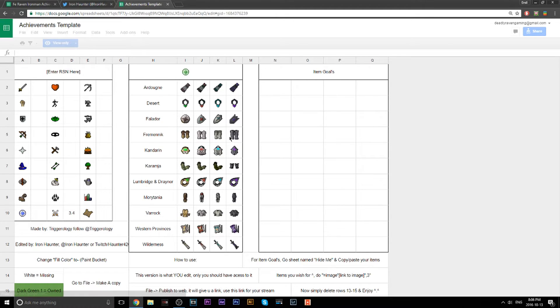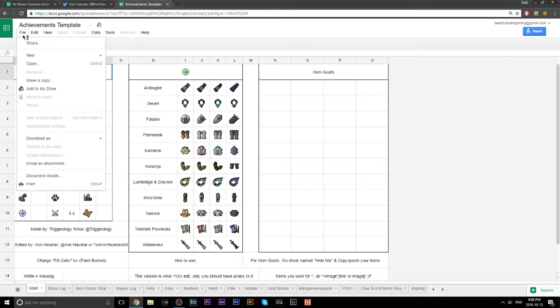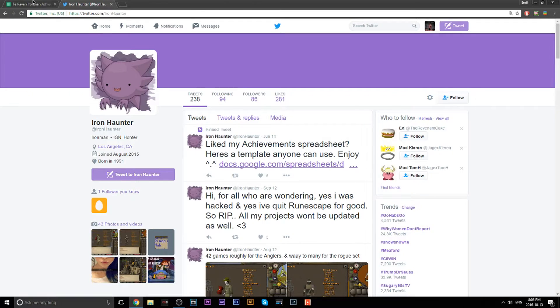Once you click it, it's going to open up in a viewable format in his Google Drive. From there, after taking a quick look at it, you want to click File, then Make a Copy. I'll show you how to adjust it once you have it saved.